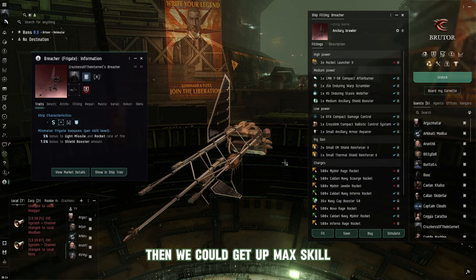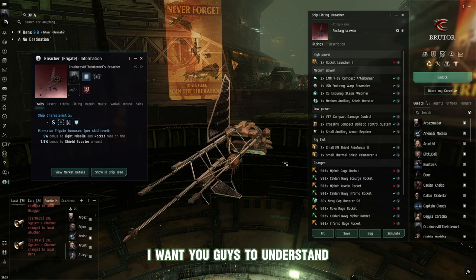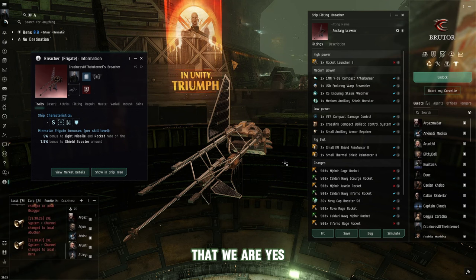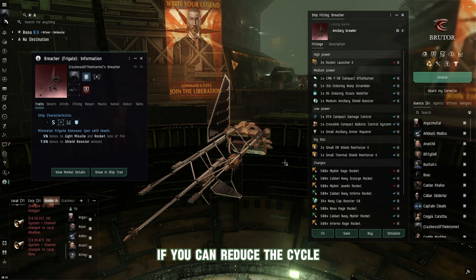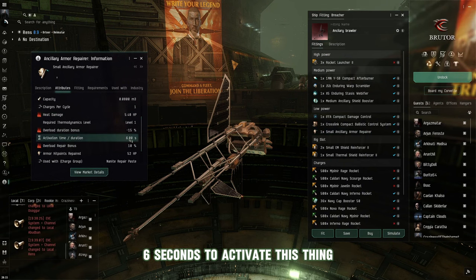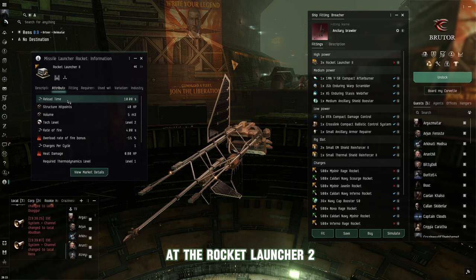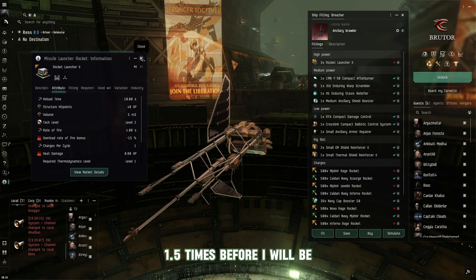Understanding small things in combat helps you become a better player in EVE Online. Yes, it's a real-time turn-based style game, but if you can reduce your weapon system's cycle time to under the cycle time of an enemy's repper — for example, the small ancillary armor repper takes 6 seconds to activate, and the Rocket Launcher II fires every 4 seconds — that means you're shooting 1.5 times before they can even rep once.